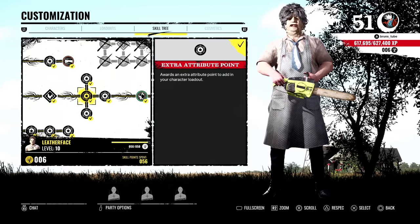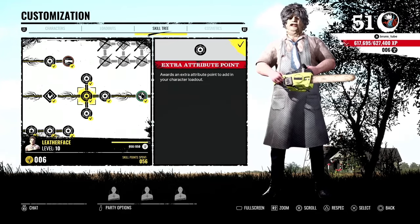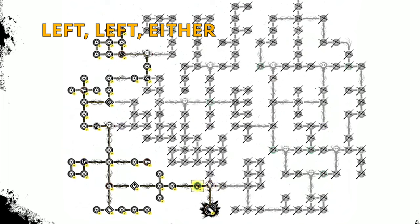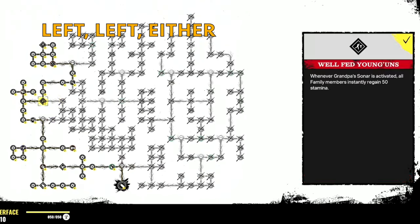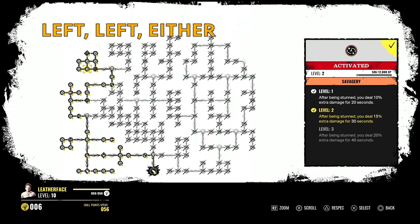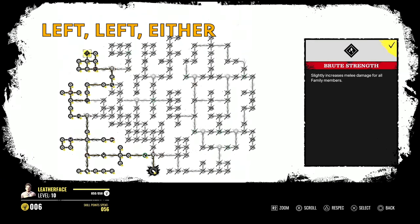Let's talk about Leatherface first. To get the max number of attribute points with Leatherface, you need to go left first all the way through, then go left again at the next choice. At the final choice, you can go either way. If you go right, you get Chicken Whisperer — chickens will not generate noise if you are spotted — plus a random perk. If you go left, you get another random perk and the grandpa perk Brute Strength, which slightly increases melee damage for all family members.